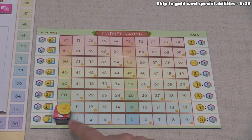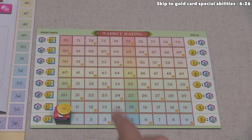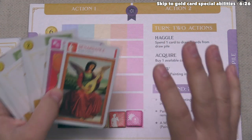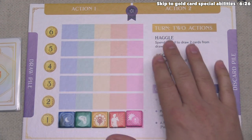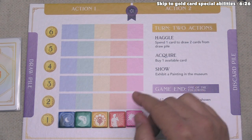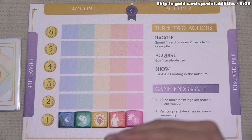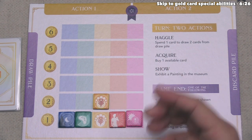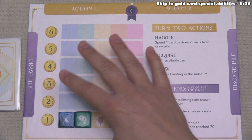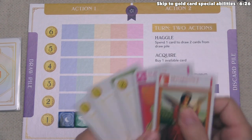Right now every genre token is in the first row, so our Renaissance and Pop Art cards are both worth one monetary value for purchasing. There's an easier way to track this: every player has a board showing the five genre types and their potential monetary value. Every time a genre token on the market board increases to the next row, all players can update the track in front of them. So if Art Nouveau reaches the second row, we slide it up, and any Art Nouveau cards are now worth two monetary value instead of one.